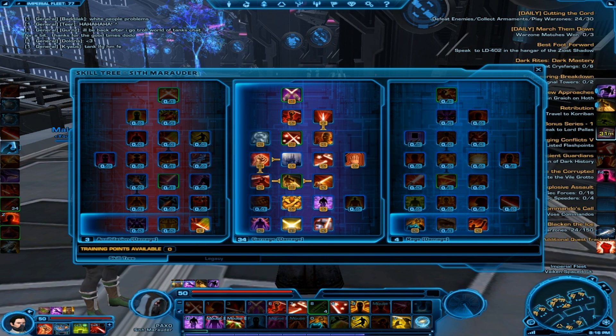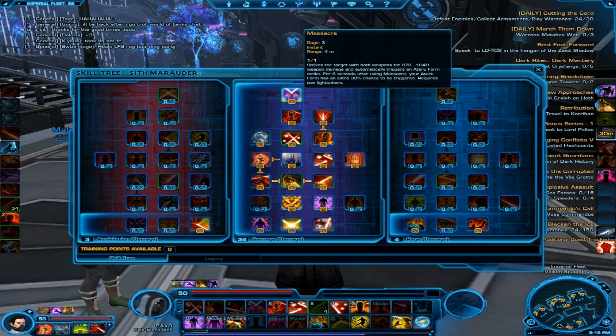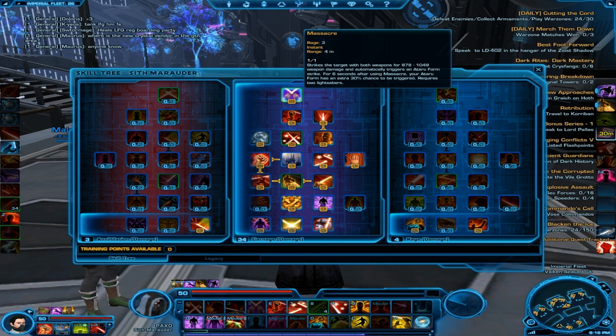Your Ataru Form — every spec has a form that does something — this one gives you a small chance of a bonus automatic attack that deals 259 energy damage. All of these talents increase that damage and crit chance, so it's a bit more than that. You can also guarantee one of those procs when you use Massacre. So in this spec I don't use Vicious Slash; I just hit Massacre because it gives me an extra Ataru Form strike swing — more damage. For six seconds after using Massacre, your Ataru Form has an extra 30% chance of being triggered, so it's just better to use Massacre.